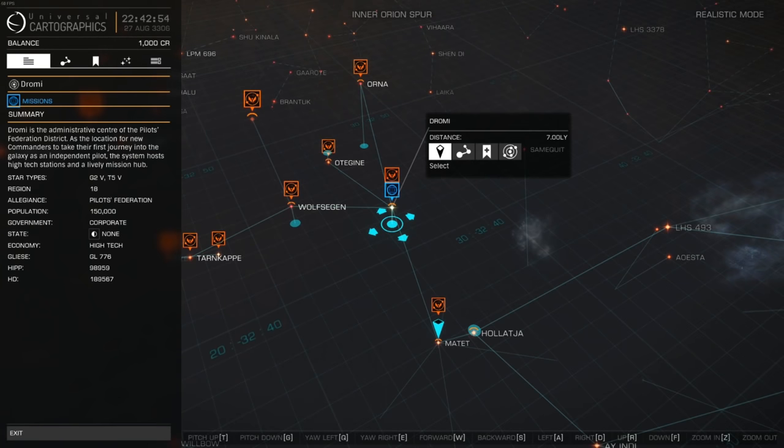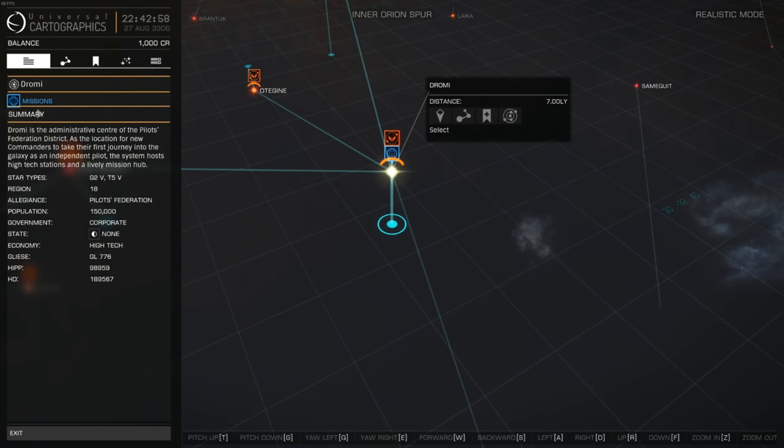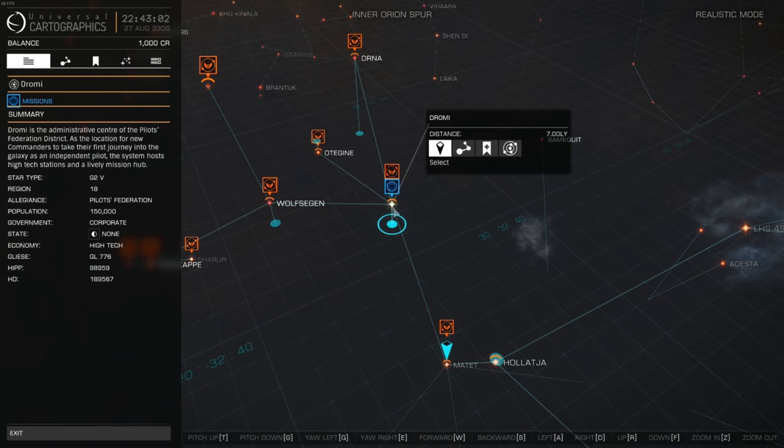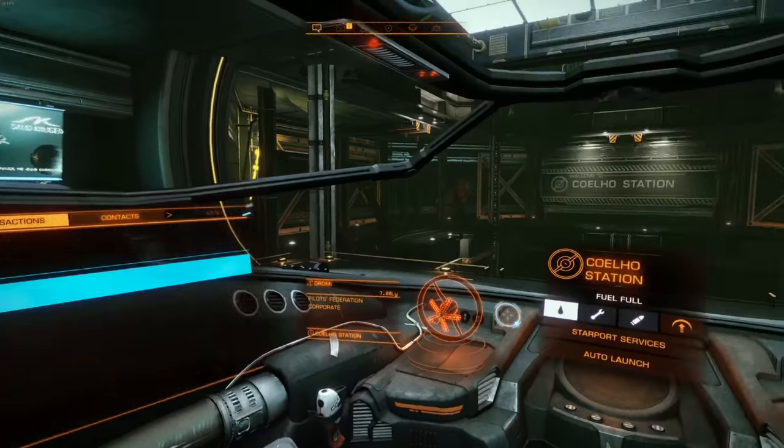Oh my goodness. Okay, so we're at Dromy - wait, are we not? We're already here. Does it say where? Oh no, I'm not. Okay, so we need to go to Dromy. Select plot route. So let's plot a route. It's fantastic, we've done it. All right, let's hop out. I think we might be good.